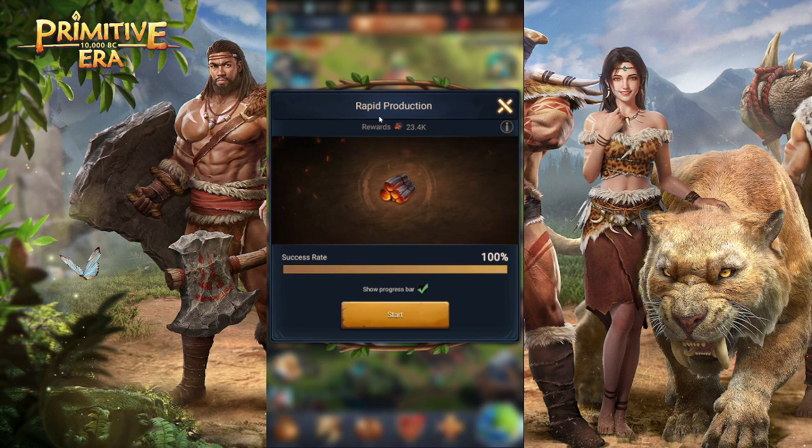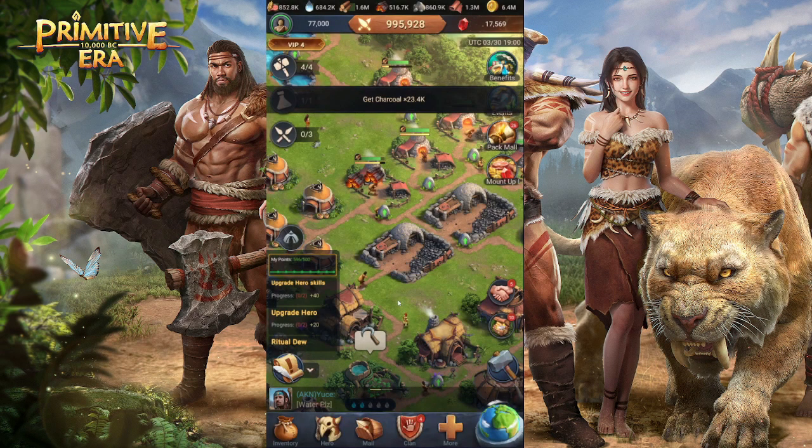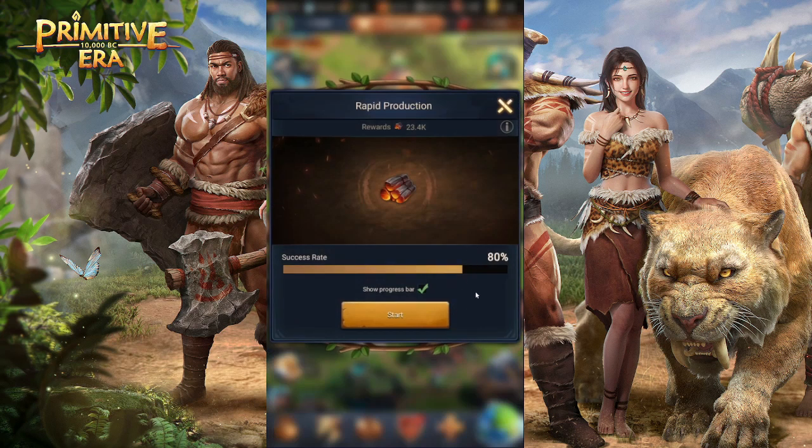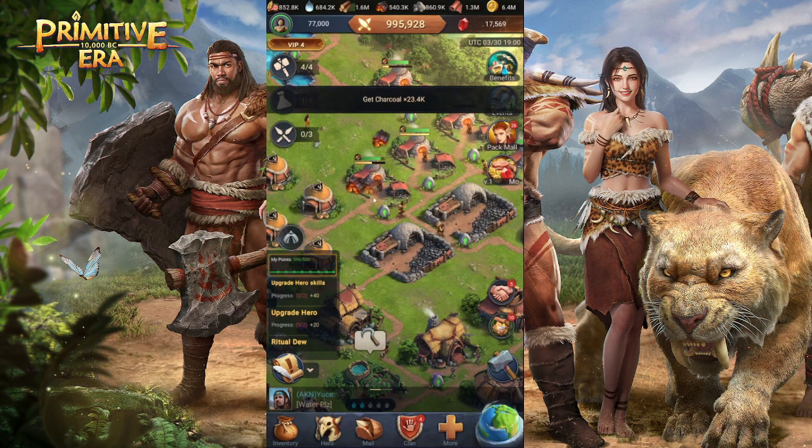If you're in need of extra resources, you can always use the rapid production function. It will give you rewards based on the amount shown at the top, and it will be reduced by a certain percentage each time you use it. There are certain things in your research which will let you level this up higher for more production, so make sure to level up your research as soon as you can.